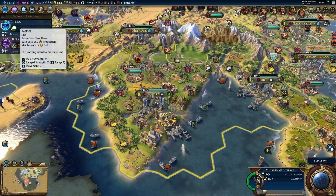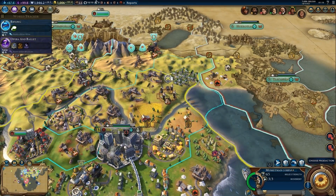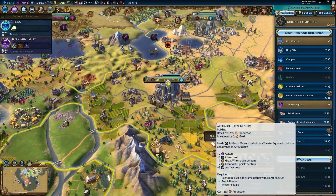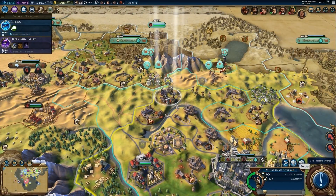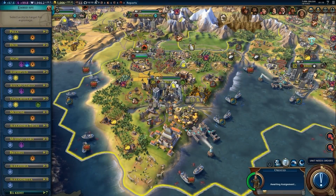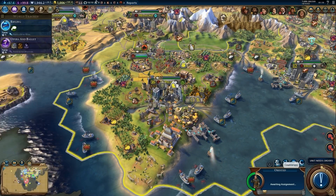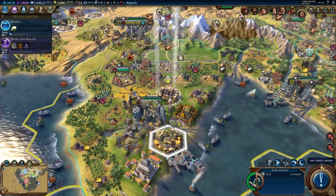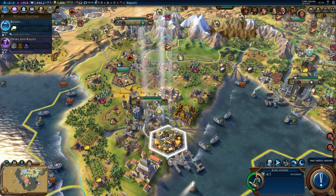Choosing a new production item — I'm going to go for the archaeological museum over the art museum. I can fortify this unit again, which makes sense. I also have two spies now and I want to send them to maintain control of the city itself, though I need to move one to another position.